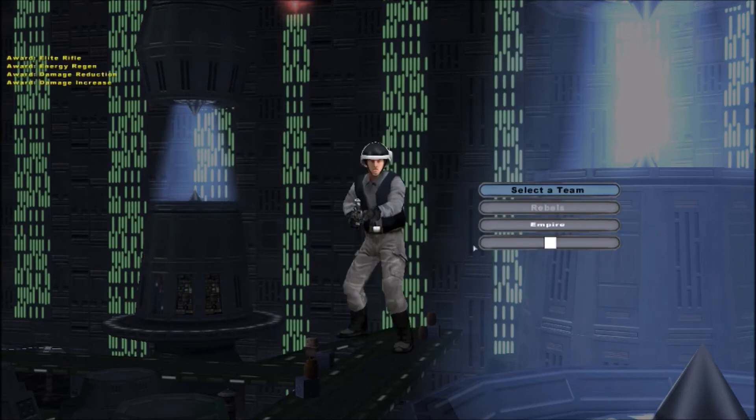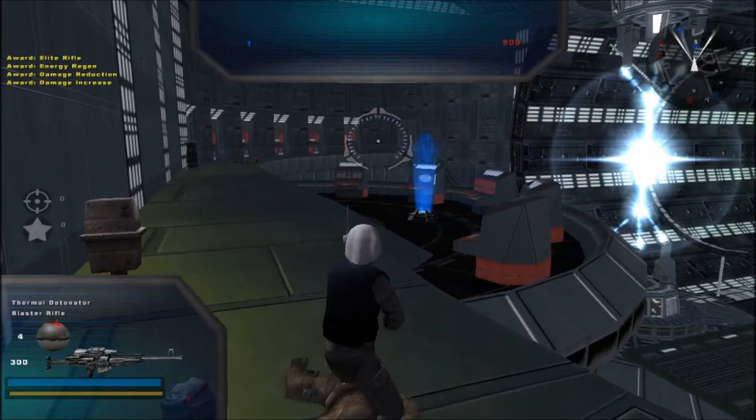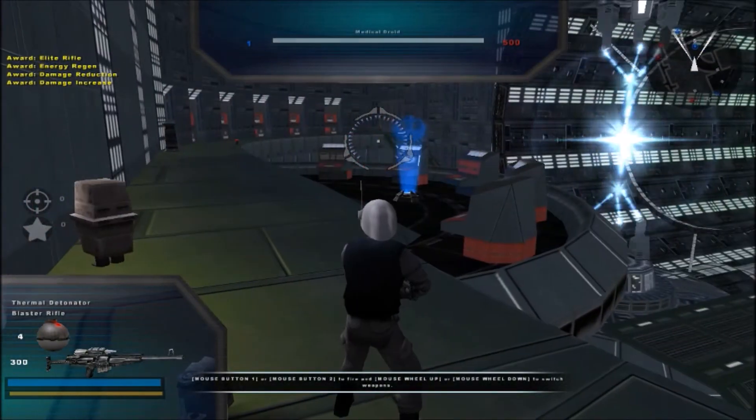That would exit out, resume game, select rebels, spawn in, and as you can see — 1 versus 500.